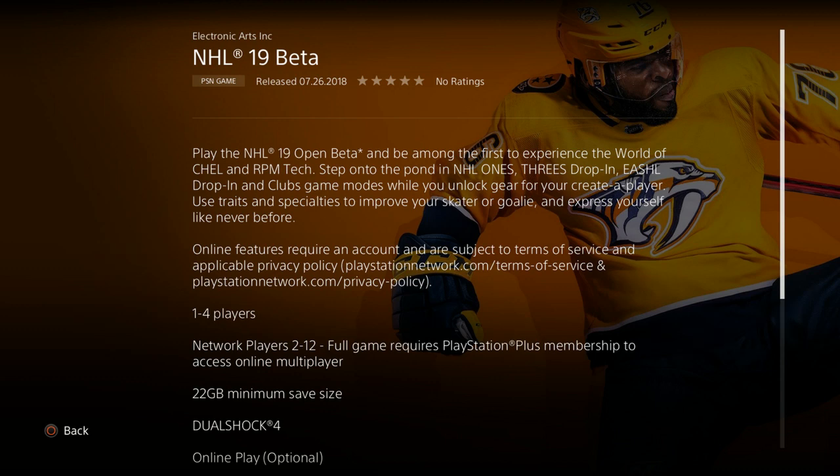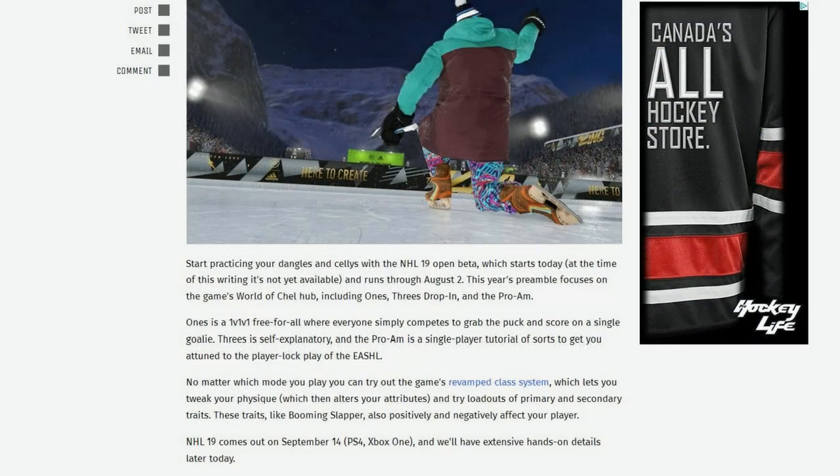It is 22 gigs, but thanks to the guys over at Game Informer, we have a little bit more information. Ones is a 1v1v1 free-for-all where everyone simply competes to grab the puck and score on a single goalie. Threes is self-explanatory, and Pro.i.am is a single-player tutorial of sorts to get you attuned to the player-lock play of ESHL — so that's basically a practice mode if you guys are not familiar with ESHL. That's definitely really cool.